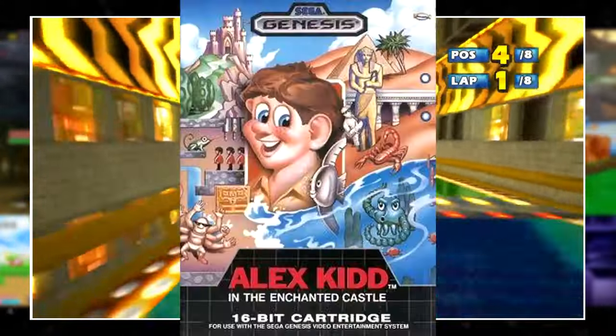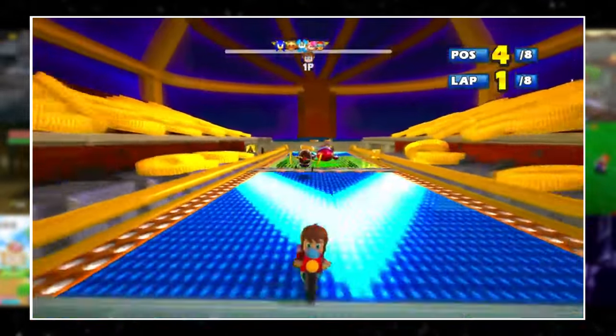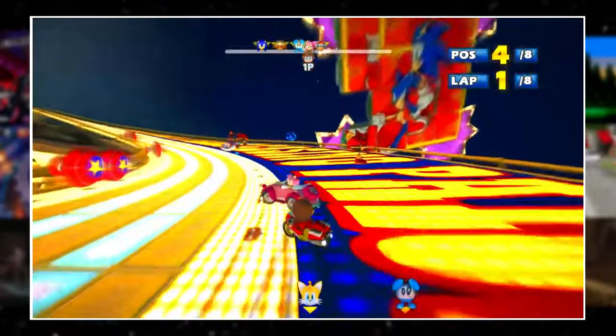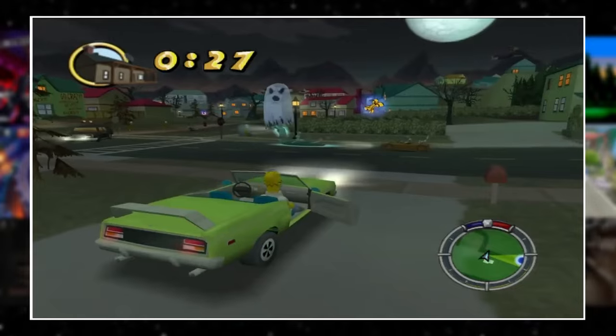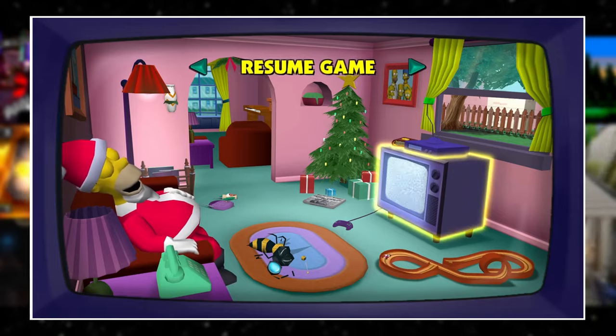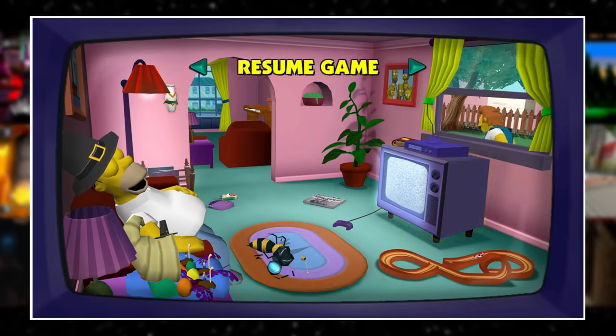Much like the previous entry, Alex Kidd is unlocked as a playable racer in Sonic All-Stars Racing Transformed if your system clock reads any time after Christmas Day 2012. The Simpsons: Hit and Run has three different main menus tied to the system clock — a Christmas, Halloween, and Thanksgiving theme respectively.